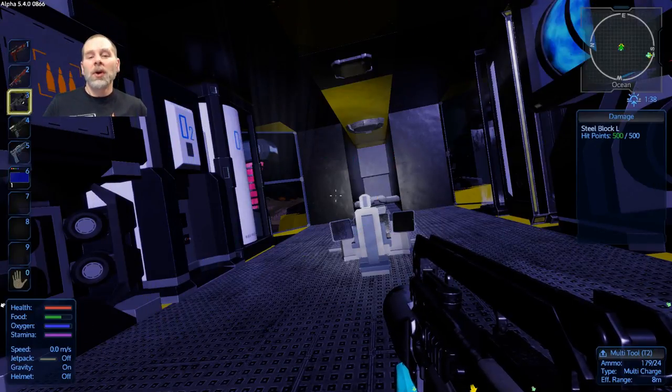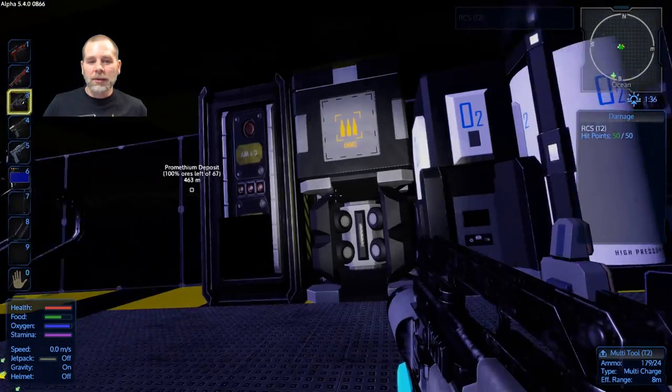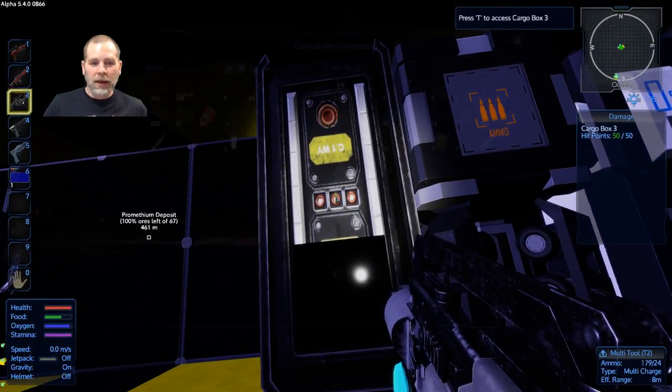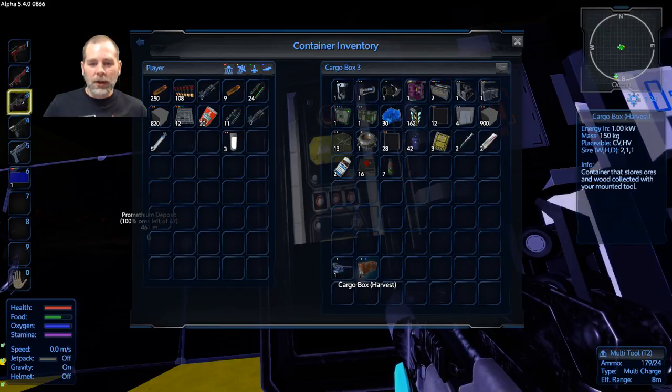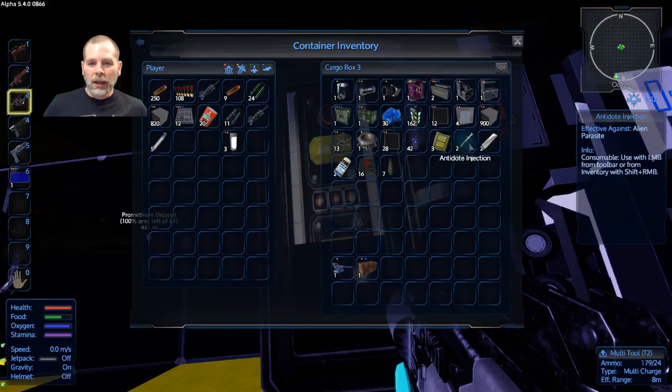Howdy folks! Welcome to episode 20! Today we're going to take our CV out on some adventures. Quickly let me show you some of the stuff I did after the last episode. I went over to the other CV and took off the drill turret and the harvest box. I also made a bunch of backup parts and stuff.